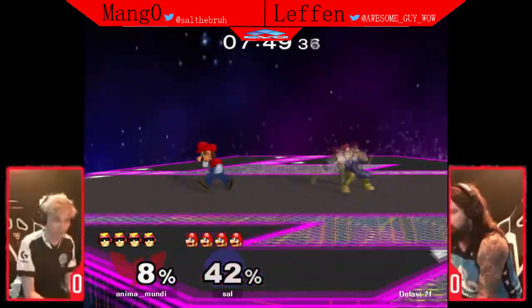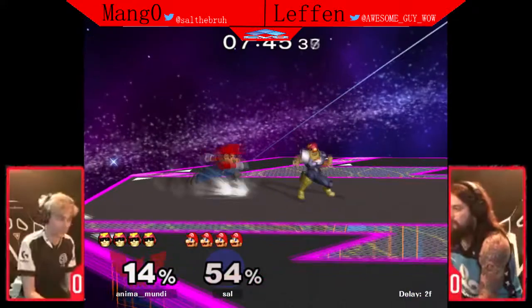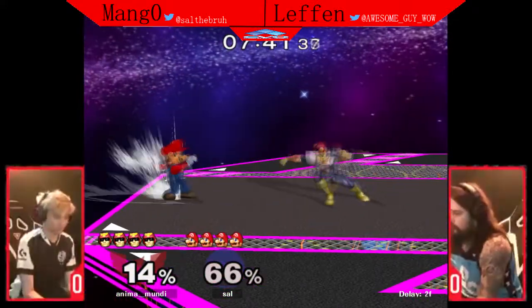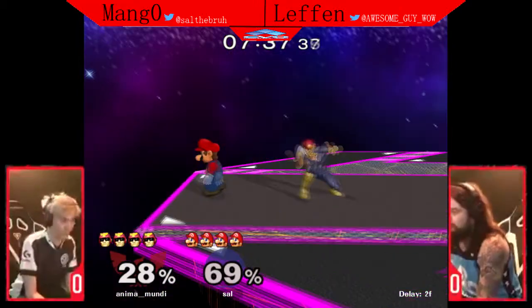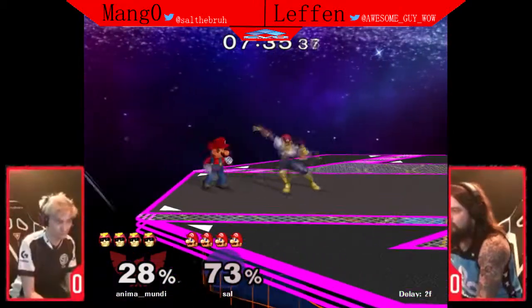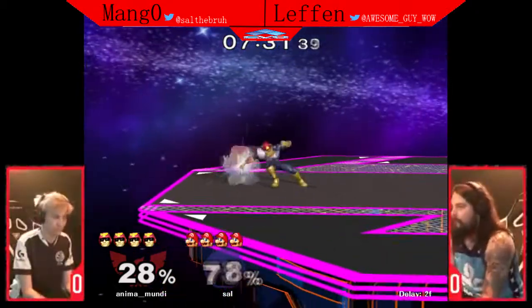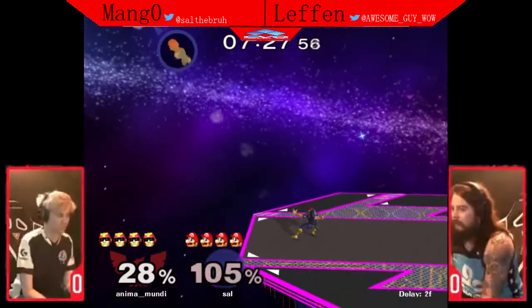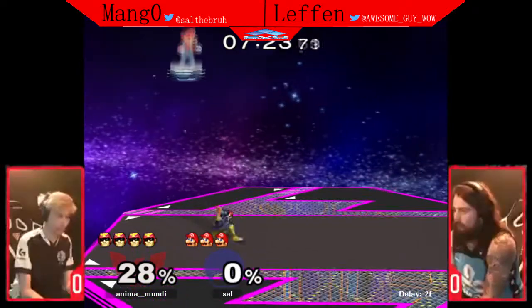And even the weight class of both these characters makes it such that the combo game and edge guarding can be very creative from both ends, and it's going to be quick the whole time. Reverse near for Mango. Nice DI away, so he doesn't actually get a full edge guard there — if it had been a strong bear he probably would have been dead, but the soft bear is going to actually be a brilliant DI from Leffen.